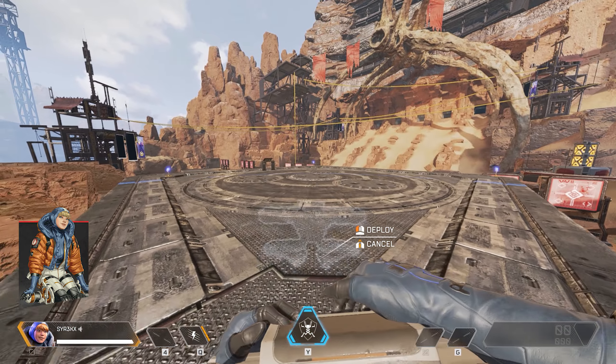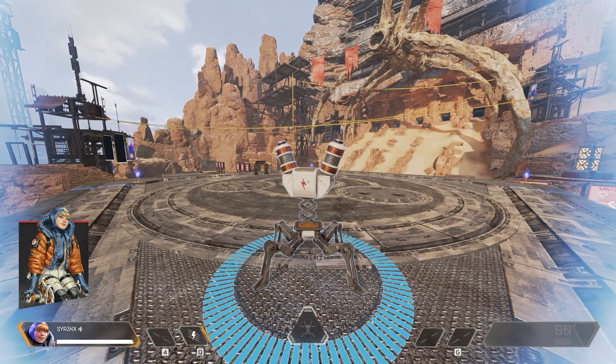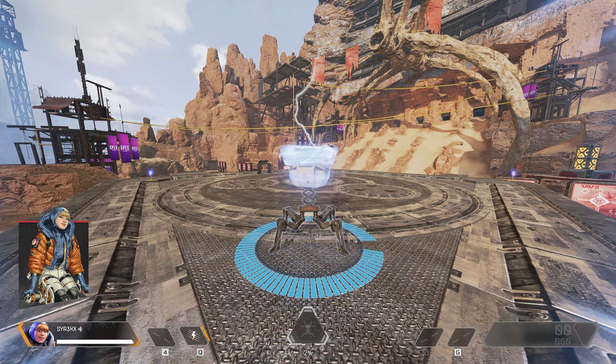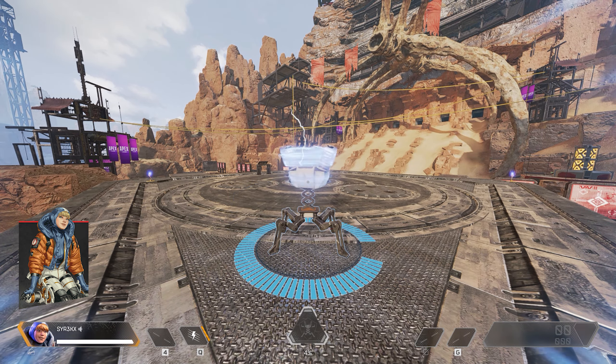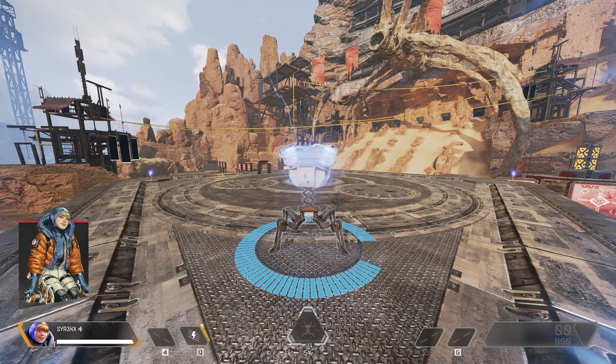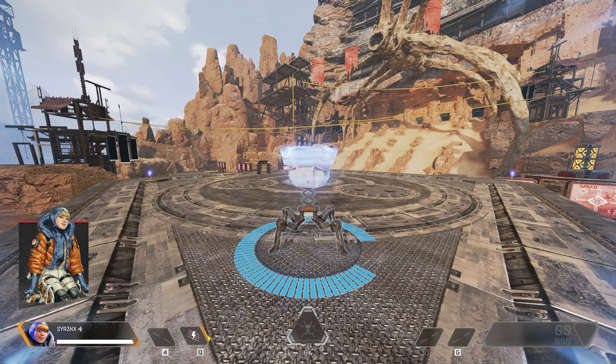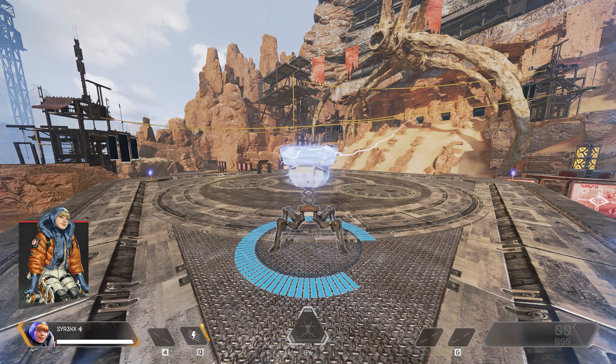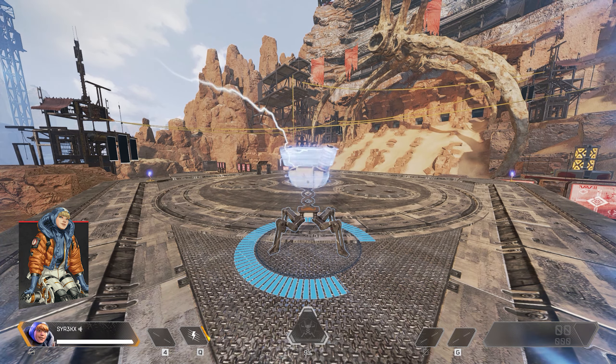Every 3 minutes Wattson can use her ultimate Interception Pylon, placing an electrified pylon that destroys incoming ordnance and repairs damaged shields. Standing near pylons boosts Wattson's tactical recharge rate. The pylon lasts 90 seconds, has 150 health, and recharges around 2 shields per second.